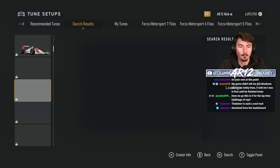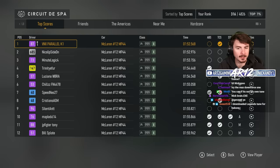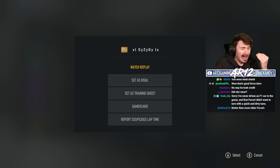Chat says I can download a tune from the leaderboard. So I can go to X-Class, go over to Spa, open up the leaderboard. This guy downloaded a tune so I can click on him and click 'Get Tune.' That's so sick. Let's see if I can complete my first challenge and get a sub two minute lap time. Let's set him as my rival and begin.